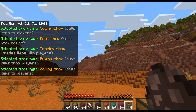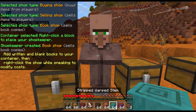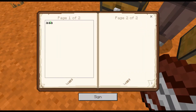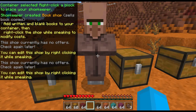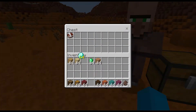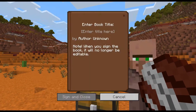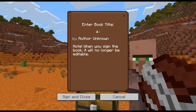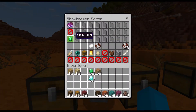I'll show bookshop first. So it's a bookshop — you put whatever book you've written, a very good book, in the top row, and whatever you want people to have to buy it for. You can only do it with emerald and emerald blocks — I didn't think that was the case.